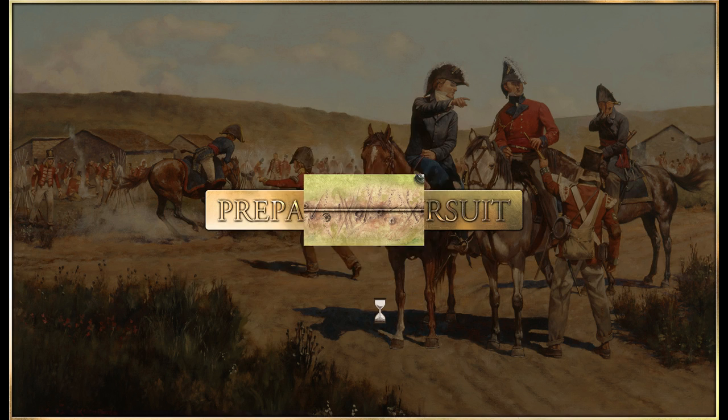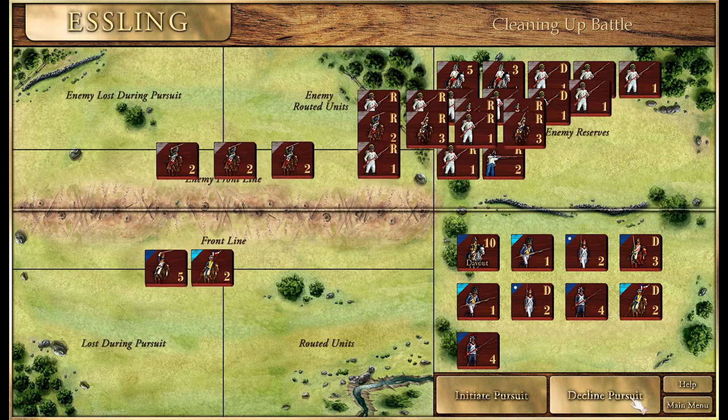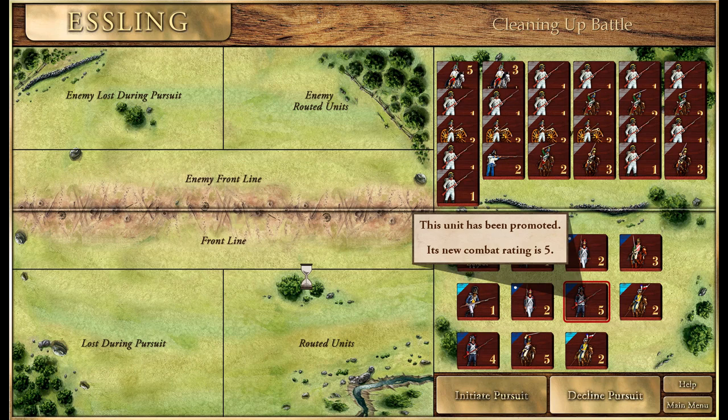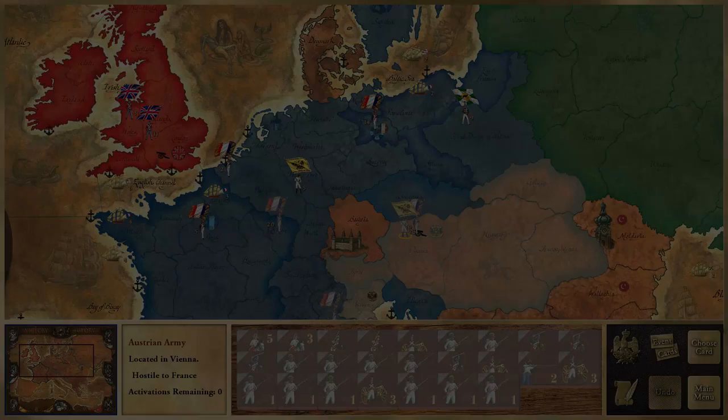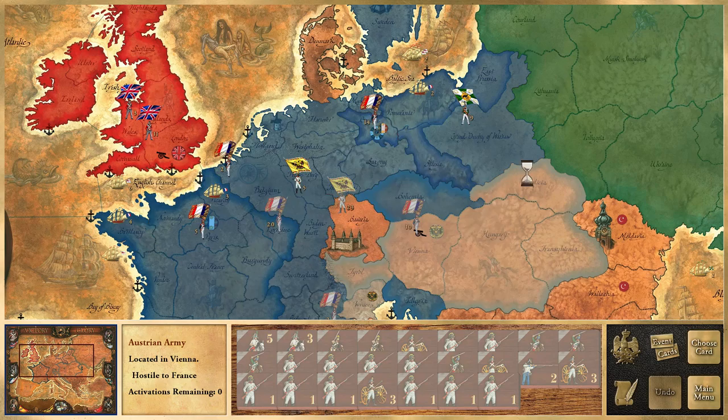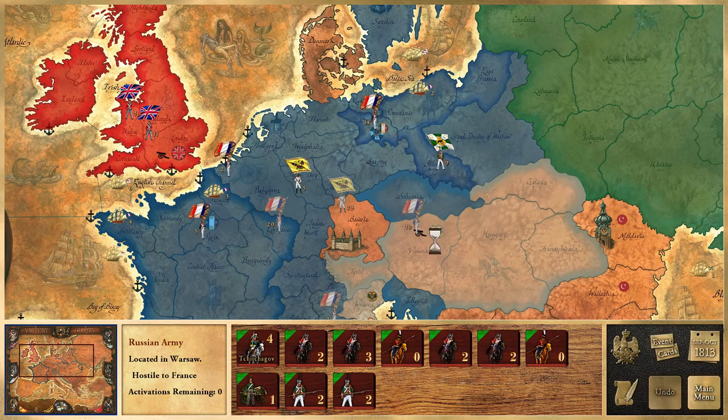We're going to decline pursuit because that would probably only lose us troops. They lost three infantry, one cavalry, and three cannons. Imagine if I had been able to pursue them - that would have been amazing. That should really push them out. Austria is once again defeated. Napoleon marries into a royal family - if I recall correctly, that wasn't very good.